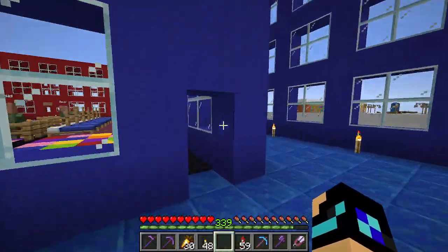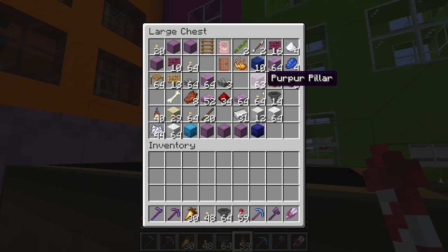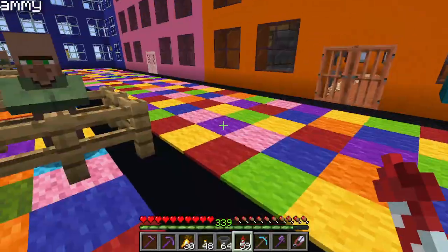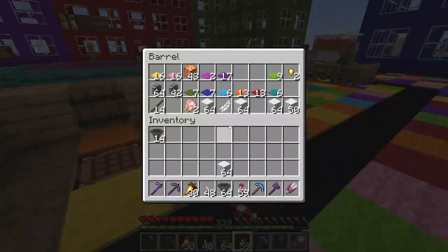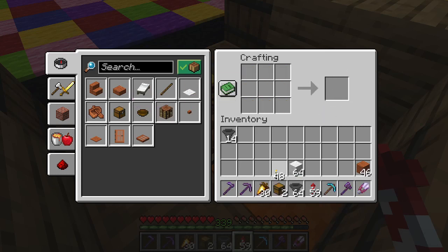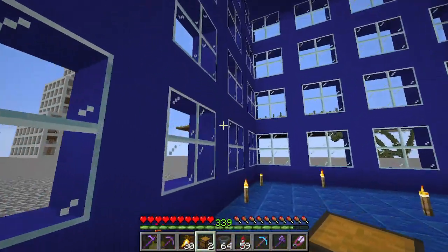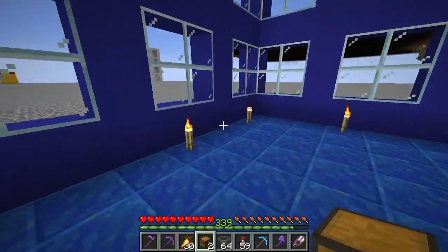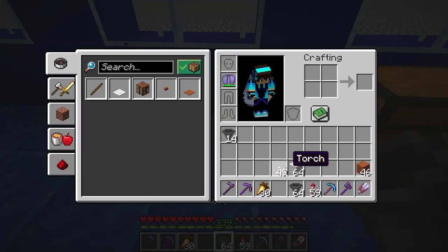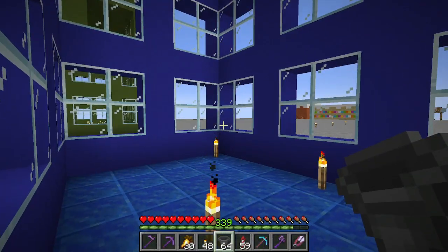This wall — super smelter. Let's grab some cobblestone real quick. I got hoppers. I need chests. I'll use this white wool as a placeholder for the furnaces. Here we go, here's some wood. How do I do this? It's been a hot moment since I've made a super smelter.